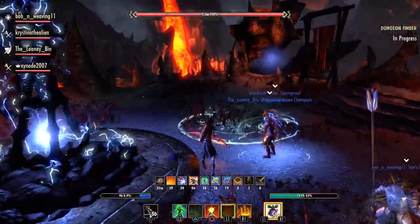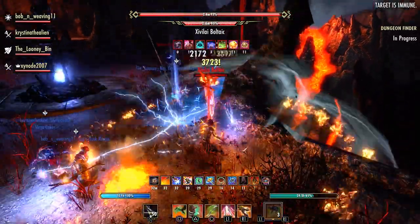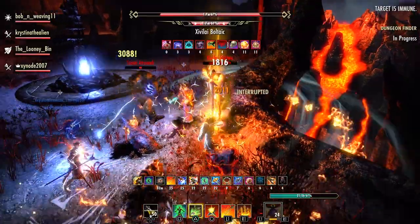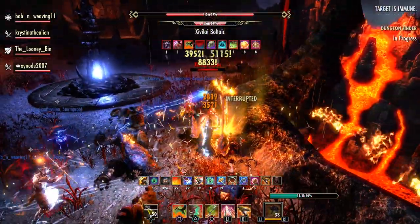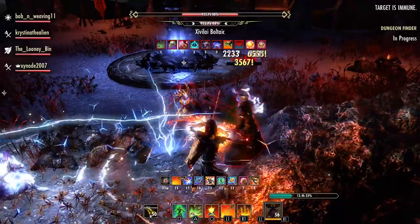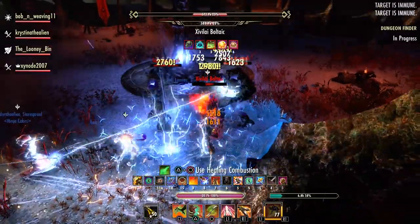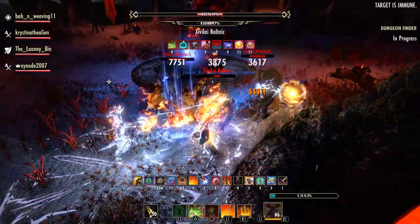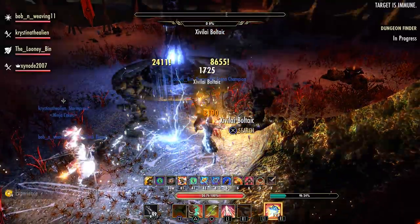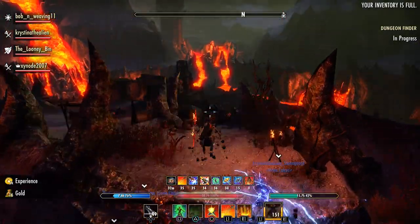Mini-boss number one: keep your damage on him and keep interrupting. He has channeled effects where he'll squat a little, wind up a nasty channel, and emit lightning damage to the group. Keep an eye on that and interrupt it. He had a pulsing AoE that he's going to burst — just interrupt every time he tries to channel and he can't do a thing. Keep a taunt on him, block heavy attacks, interrupt everything he tries to do. Storm Atronachs will spawn during the fight — they can be interrupted to prevent their big burst AoE damage. Focus them if you don't have a lot of damage, otherwise you can be overwhelmed with around five of them, which gets really difficult.